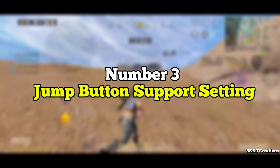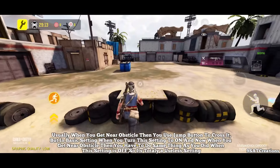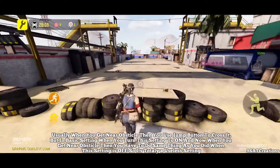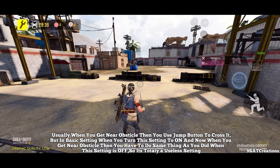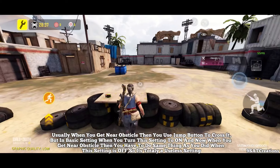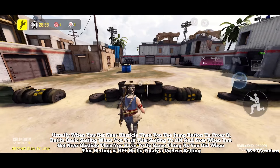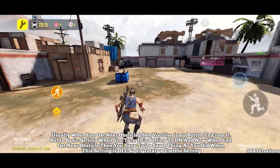Number 3: Jump Button Support Setting. Usually when you get near an obstacle, you use the jump button to cross it. But in the basic setting, when you turn this setting to on and get near an obstacle, you have to do the same thing as when the setting is off. So it's totally a useless setting.